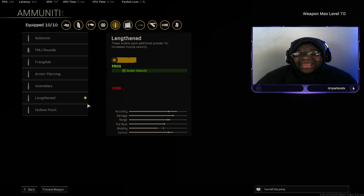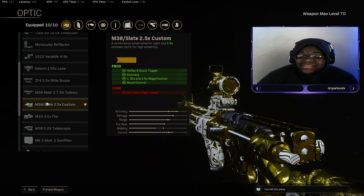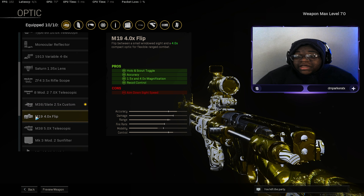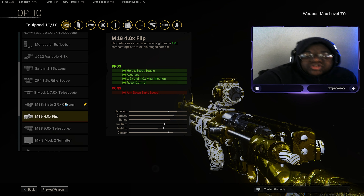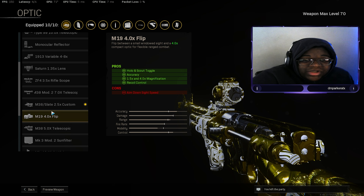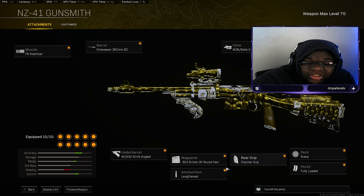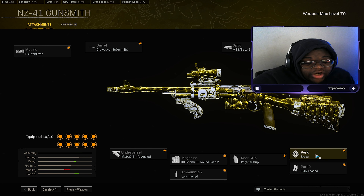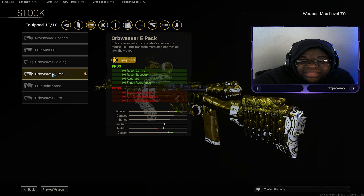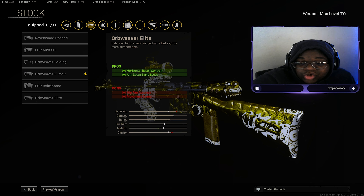Lengthened as our ammo type for increased bullet velocity to hit targets faster. The M38/Slate 2.5x Custom optic for accuracy and recoil control — it's basically a hybrid between a reflex and a scout scope. When you're close range you can switch to the secondary optic on top, which looks like the Slate Reflector, and gun your enemies with that low-zoom optic. Polymer Grip for flinch resistance, accuracy, and recoil during sustained fire. The Orbweaver E-Pack for recoil control, recoil recovery, accuracy, and flinch resistance — everything to make this gun accurate and controllable.